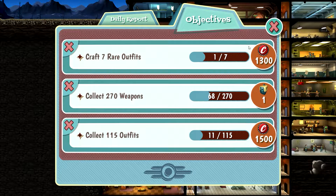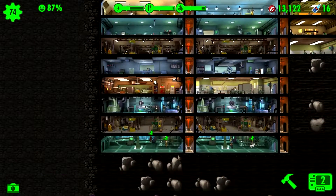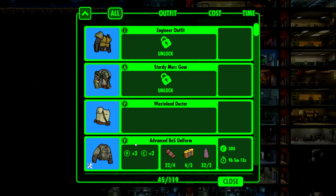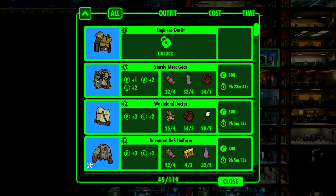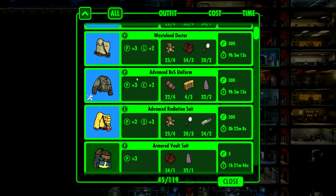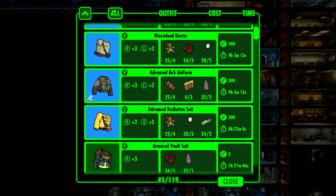By sending the guys to the wasteland for exploring. Let's craft something new. We unlocked these — wasteland doctor, we know about that. And the sturdy merc gear — that is not bad for the ones we send exploring. Engineer outfit, that is also not bad.